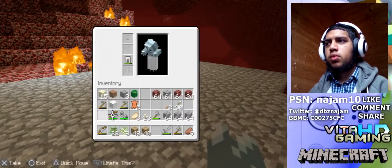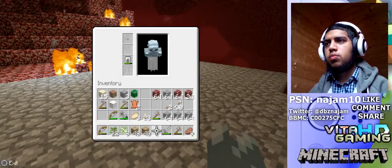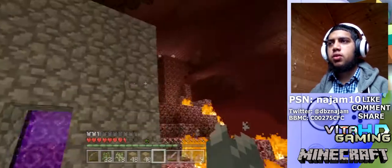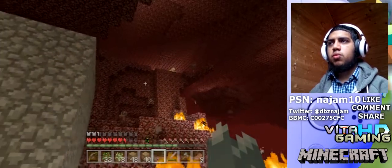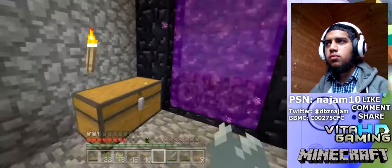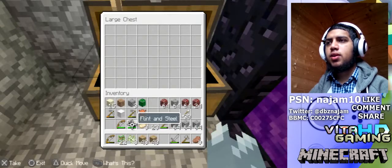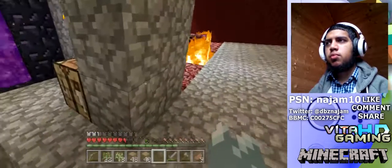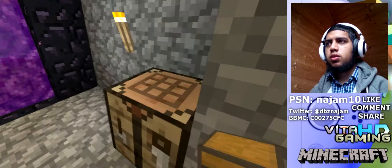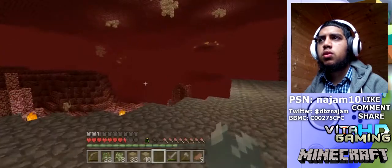I've actually brought everything on me. I need to shape this house a little bit — it's just a cubical square kind of thing. Oh look at that place up there — we're not gonna go there because we're just here to explore the Nether fortress. I'm not gonna put these in here because then I'll keep wondering where I've put my stuff and they'll be in the other dimension.